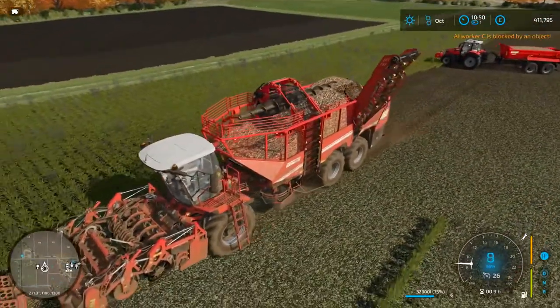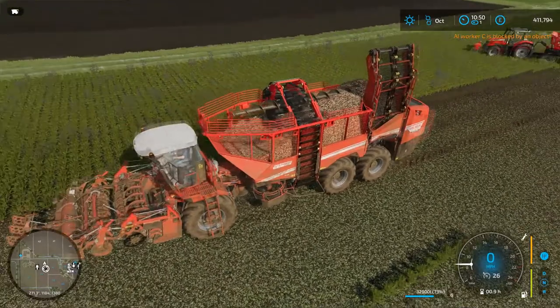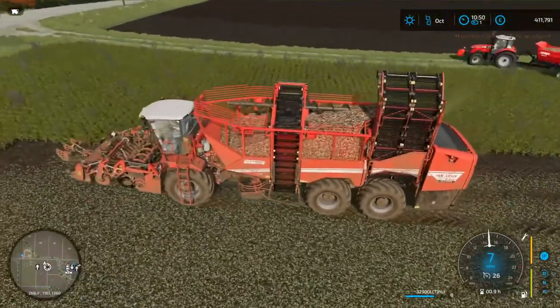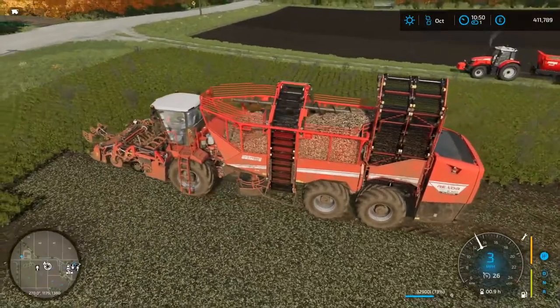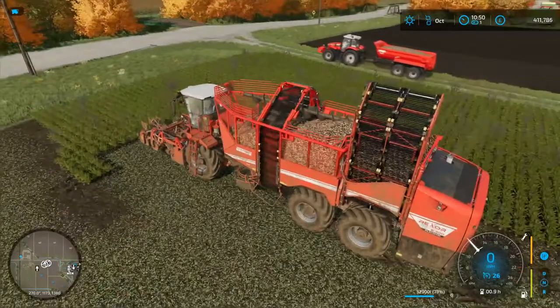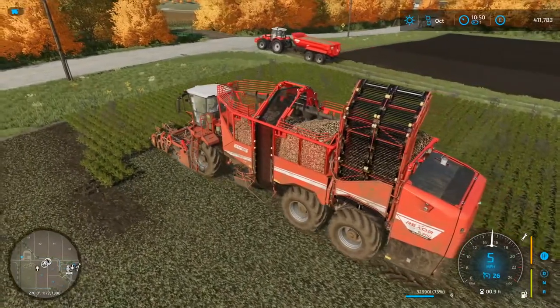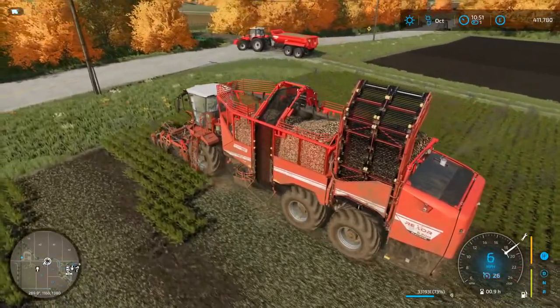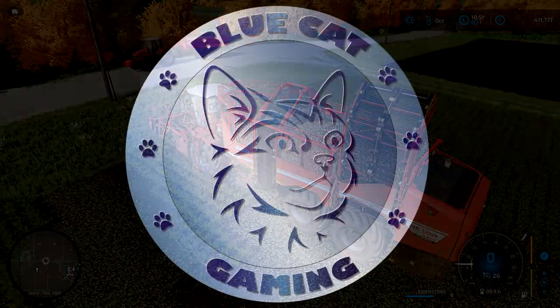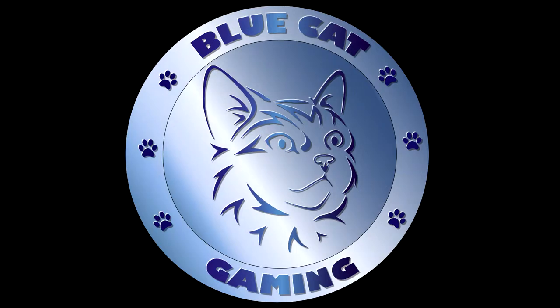Just to recap: to do that we went into 'Create Job', chose 'Deliver' as an option, chose the unloading station, and then where it has 'Looping Job' at the bottom we set it to looping. If you didn't set it to looping it would just go there once and unload — it would be a one-off job. This is what I call my looping jobs, so I hope that helps and you can make your life a bit easier. Thank you very much. This is Martin, Blue Cat Gaming — bye bye.